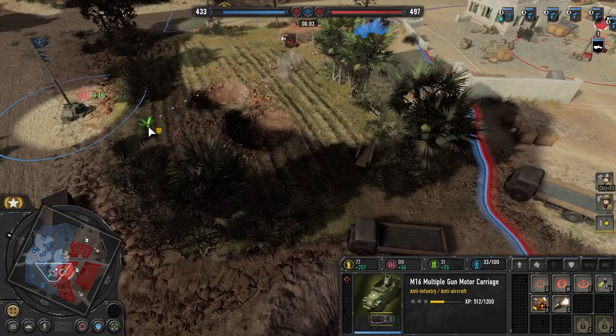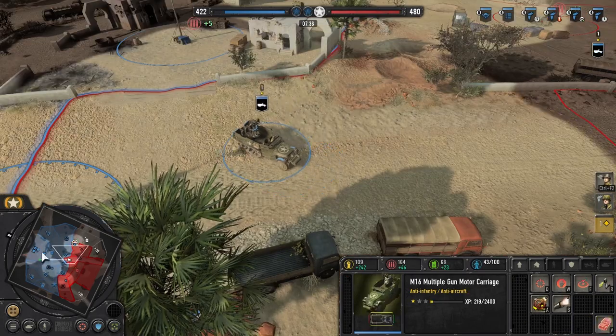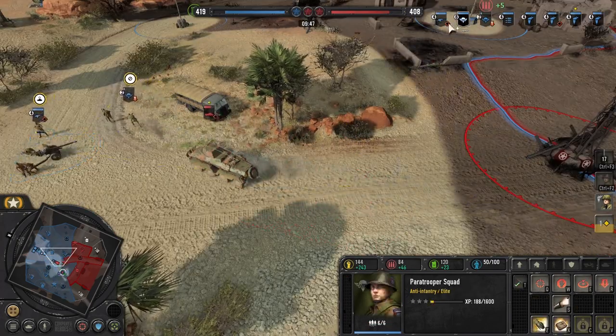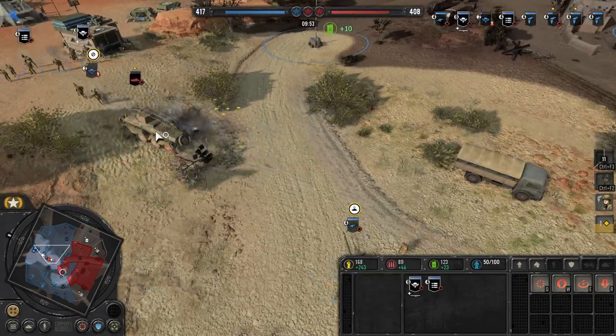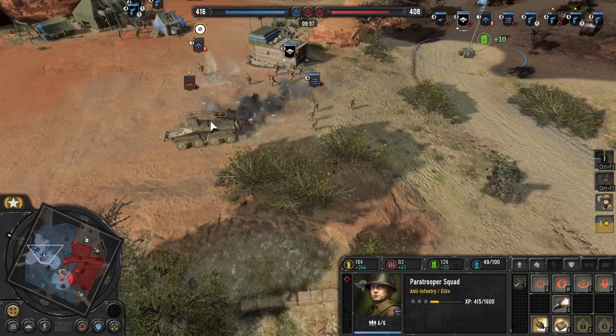After that first para, we have some options. I typically go for a second para, however if you need it, you can call in the airdropped AT gun from your battle group. At this point, your army is four pathfinders, an HMG, the Half-Trek, and one paratrooper, and either a second paratrooper or an AT gun.